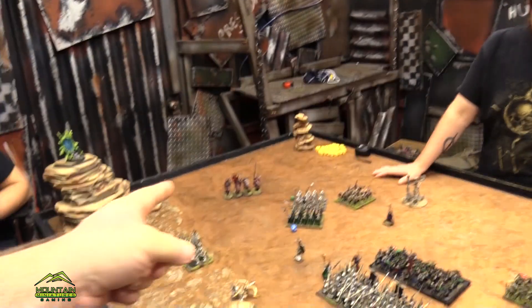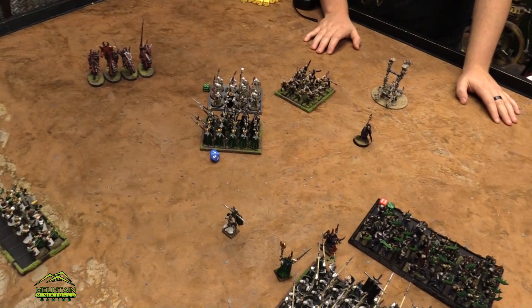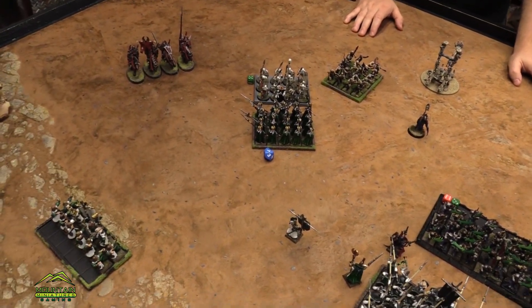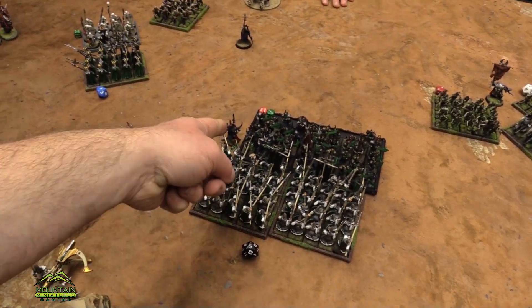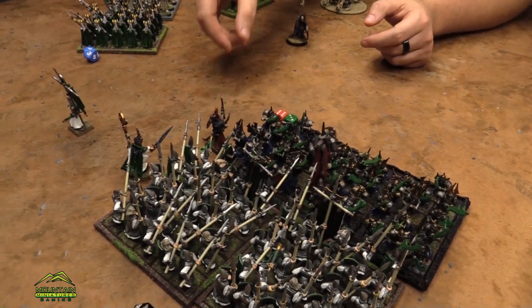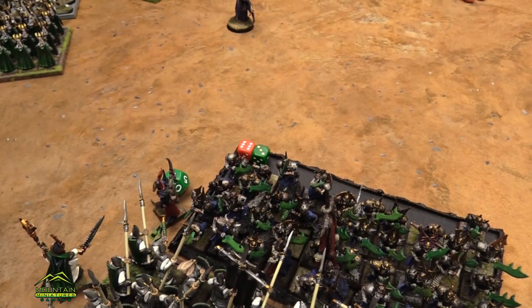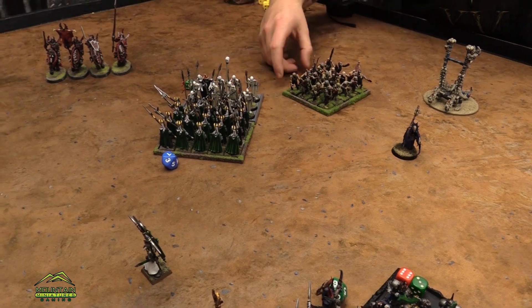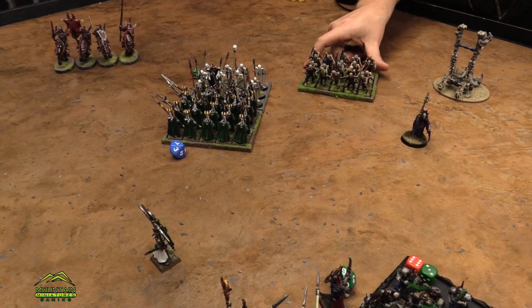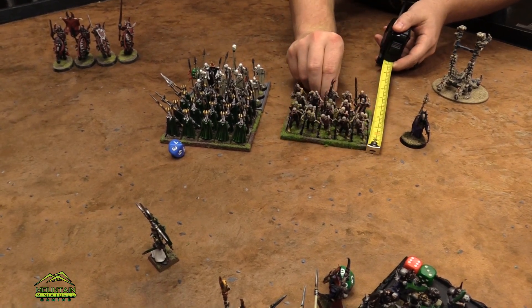Things are not looking good for me. You're up. By the way, they're not wavered. What do you want to charge — my bows or them, or both? I'll start with this — I'm just going to go in. Hello friend. Bang. But he's wavered — he can't come back in. He'll just pivot like that. He's done nine wounds. Obviously we'll do this. This one will pivot like so and then move up five.